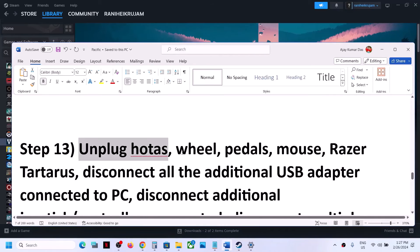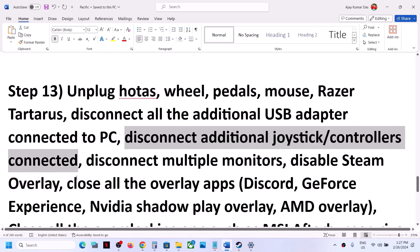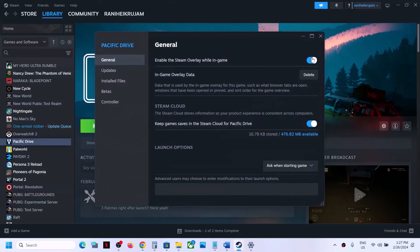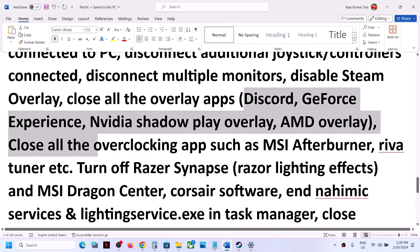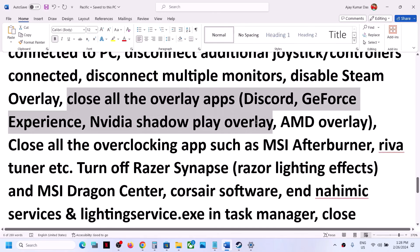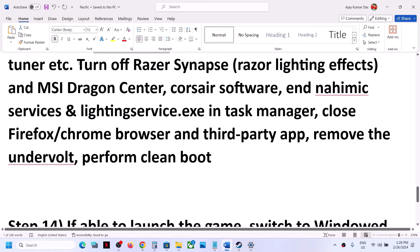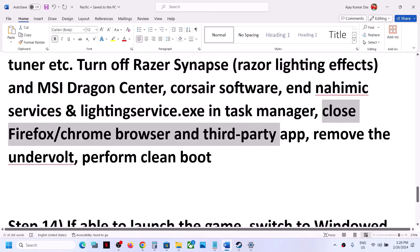The next step is to unplug all external devices you are not using. Also disconnect any additional controllers and multiple monitors — try launching the game on a single monitor. Disable the Steam overlay by right-clicking the game, selecting Properties, and turning off Enable the Steam Overlay While In-Game. Close any other overlay applications like Discord or GeForce Experience. Also close all overclocking applications like MSI Afterburner or RivaTuner, and close all third-party applications and services in Task Manager.